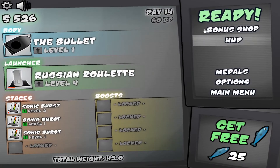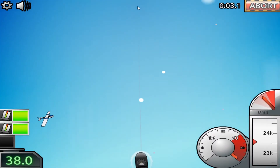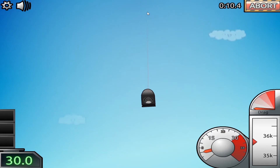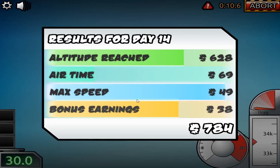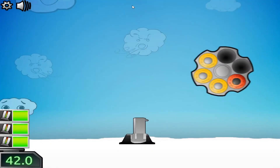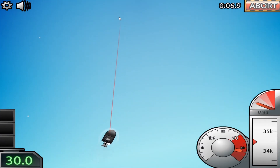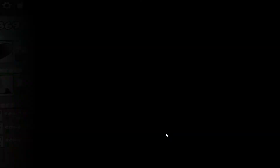I ended the flight a bit prematurely — we weren't gonna get much from it anyway. Hit a bullet this time. That's better, means we're gonna go further. We need to go — I think it's 200k in the air. On that flight we got to 36. Let's upgrade the sonic bursts. I'm going to try and get them all to level 5 before I start upgrading anything else.